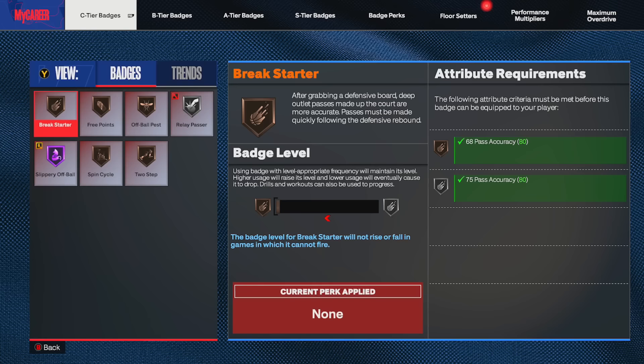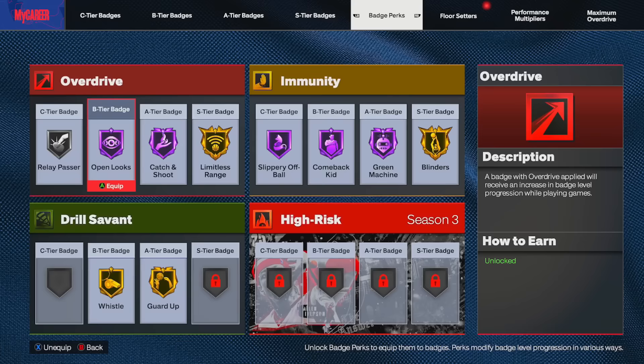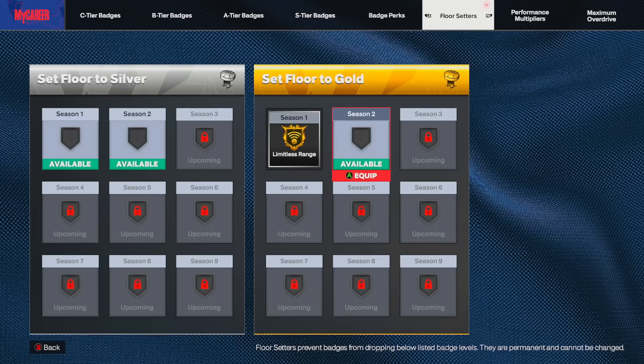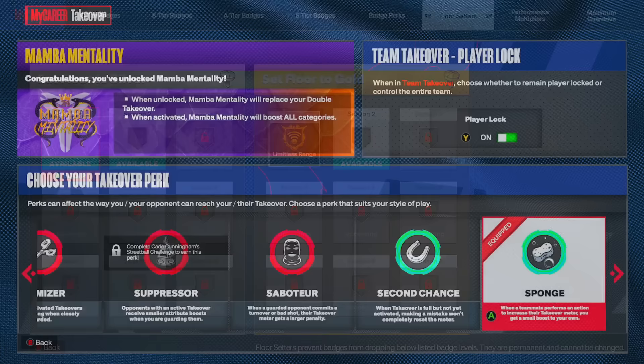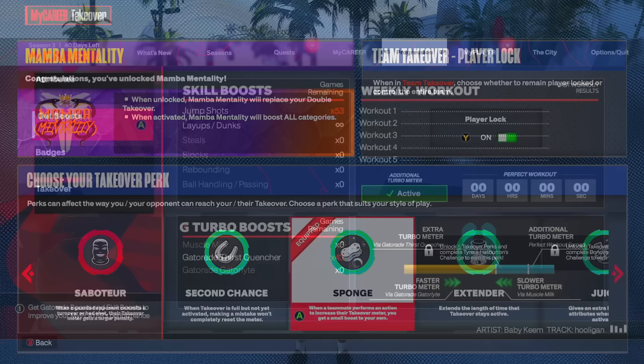Now we got the badges, and I'm going to go through this part pretty quick because this year there's not much I can tell y'all — it's not like we have badge points where we can pick and choose. Here are the badge perks that I use on my 6'2 guard. If you guys have floor setters, each of my builds kind of have different ones on. If we look at the takeovers, they actually nerfed takeovers in Season 3. The one I've been using all year is Sponge. I don't have Accelerator because it's not as good this year, but if you have it, you can use that or Sponge — I recommend Sponge.